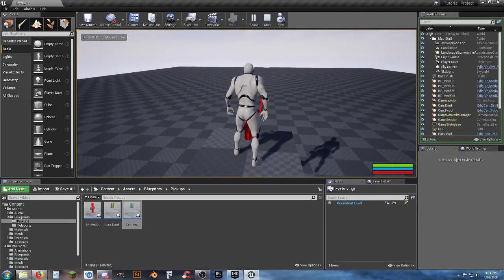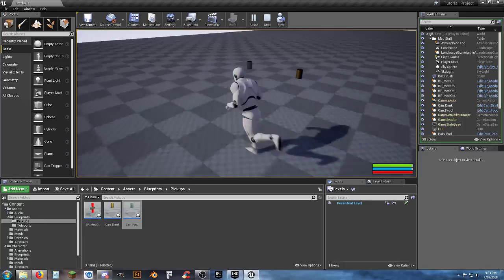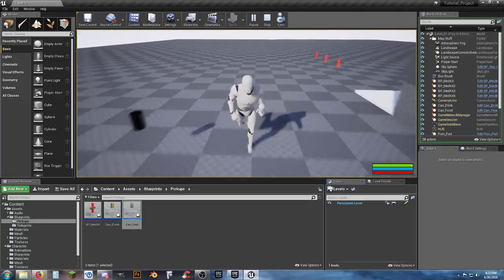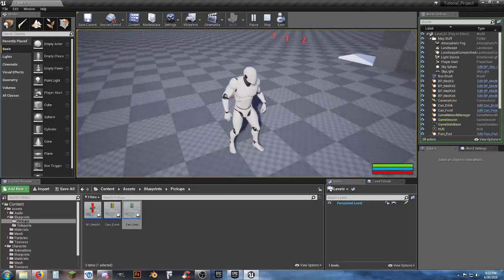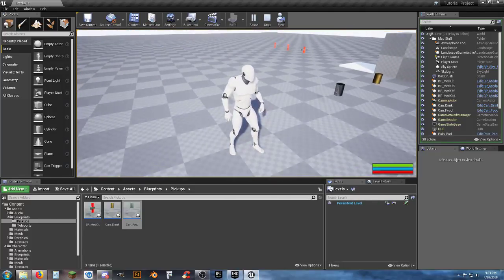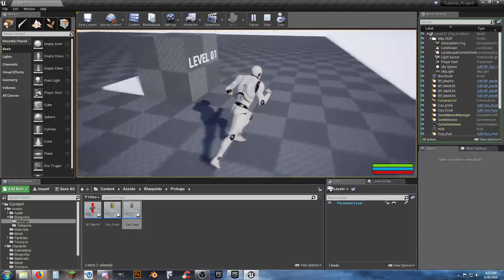Wait for thirst and hunger to go down a little bit. This is why it's useful to run hunger and thirst at a fast rate when testing pickups. Pick up the drink, then the food — both work. Both respawn after the delay. That's working.